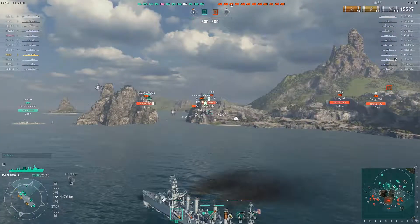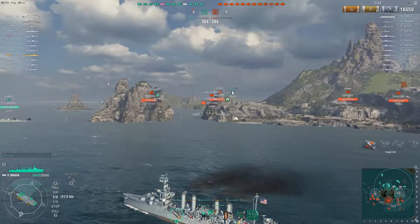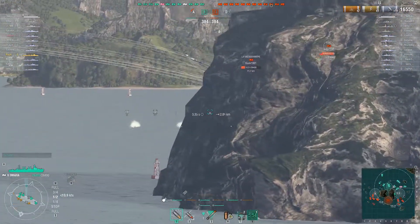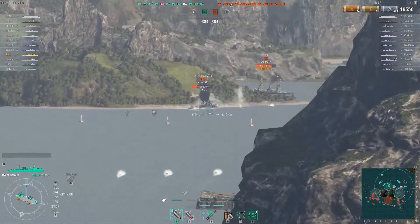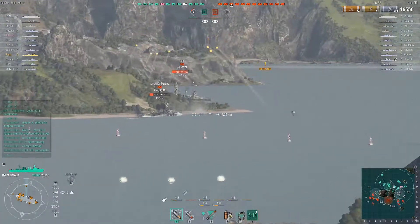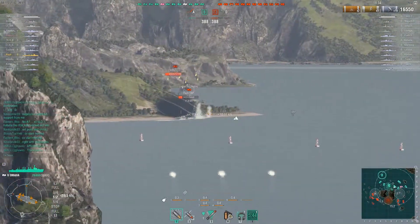They are basically uncontested at A cap. The two cruisers that were contesting A have now turned tail and fled, leaving this poor ship stuck on an island - he is not going to have a good day.